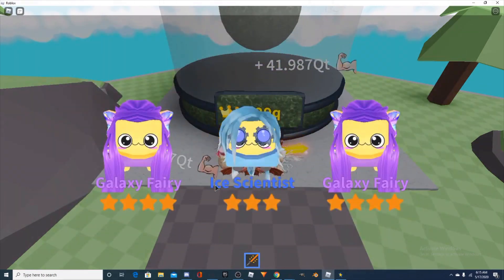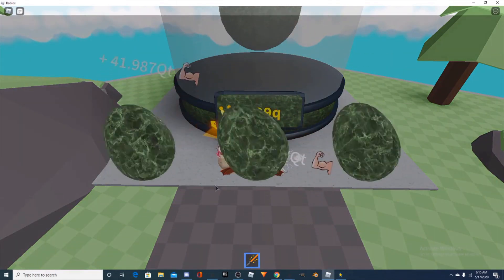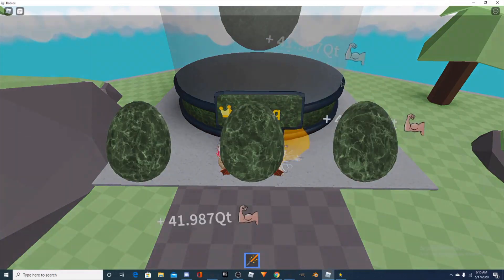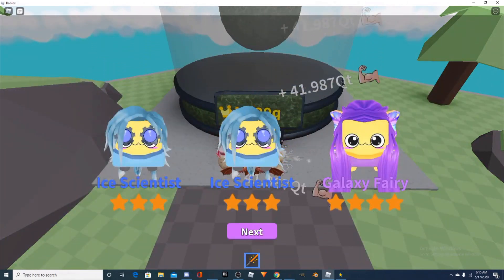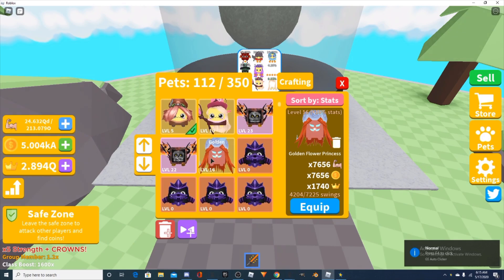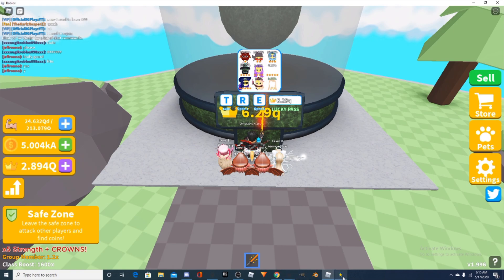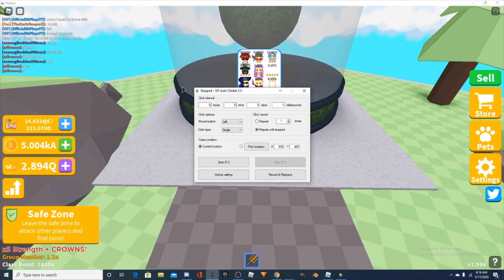Comment down below if you want me to teach you how to use a macro or GS Auto Clicker. Wait — I can use a macro. I'm going to do another clip with the macro. Press F4 to make it stop. Let's go to inventory. Now I'm going to teach you how to use macros. I'll keep the GS Auto Clicker open because I'd rather use it, but macros are much cleaner. So you take OP Auto Clicker 3.0 — Record, Play Back.